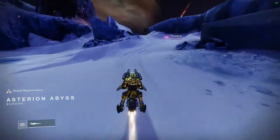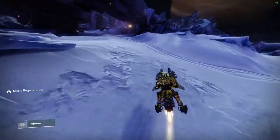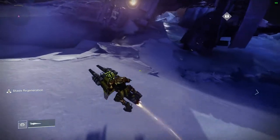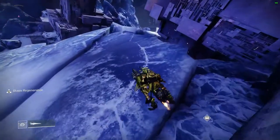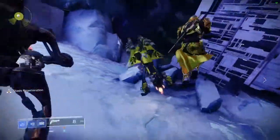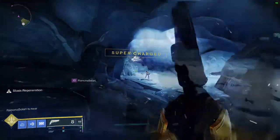There are a couple of different places you can go to — there are two that I would recommend. This is on Europa. One is filled with Vex and one is filled with Fallen, and a lot of the bounties and quests you need on Europa require either Fallen or Vex.